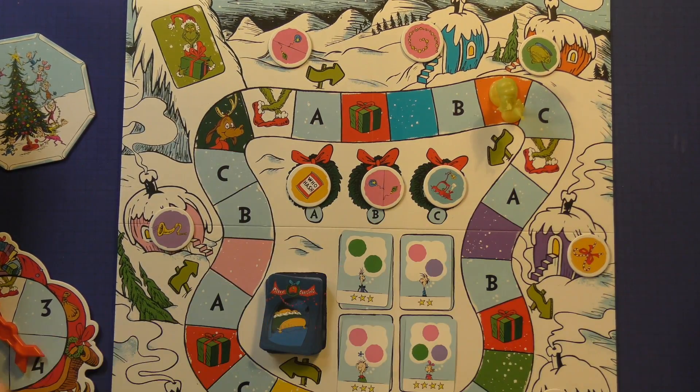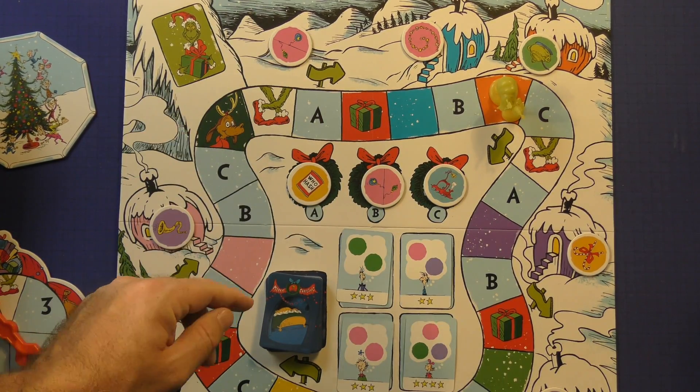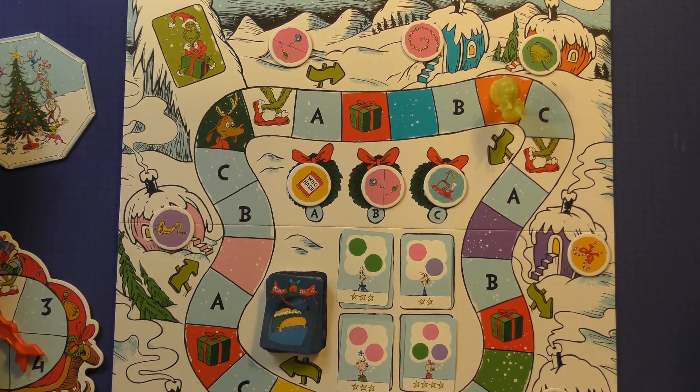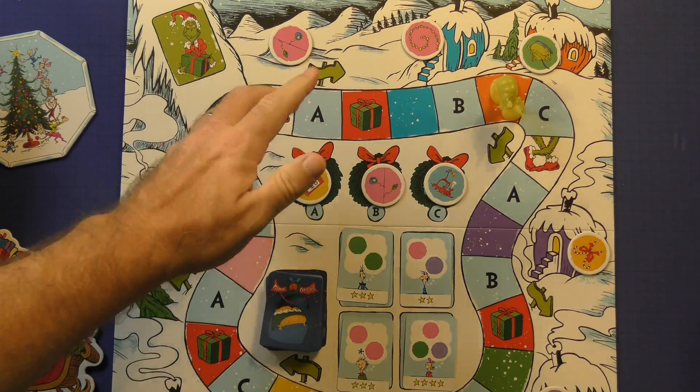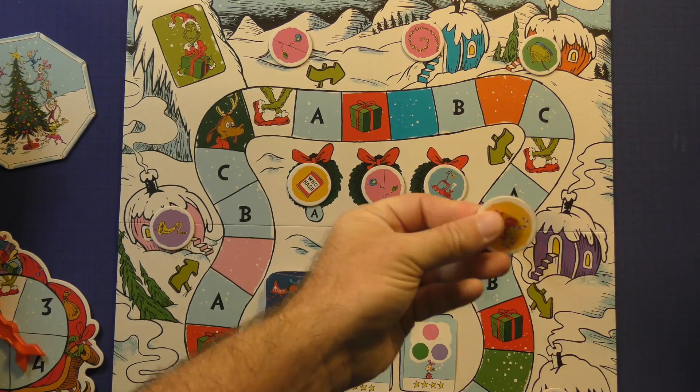You move the Grinch 1, 2, 3, 4, 5, 6 spots. If he lands on A, B, or C, he will take one of these presents and take them to his mountain. If he lands on a present, he takes one random one from the bag. On the feet, nothing happens, but if he lands on somebody's house and they have a goodie, he will steal it from there.